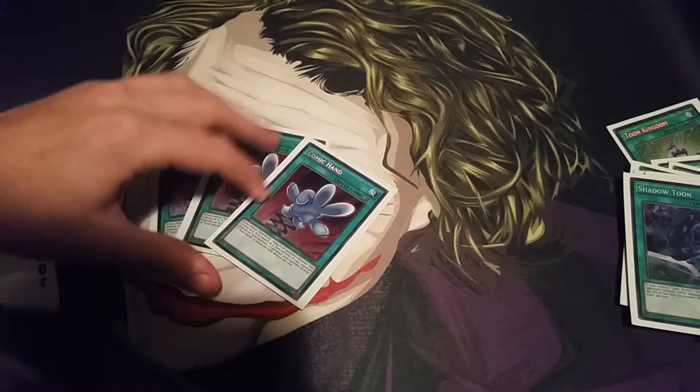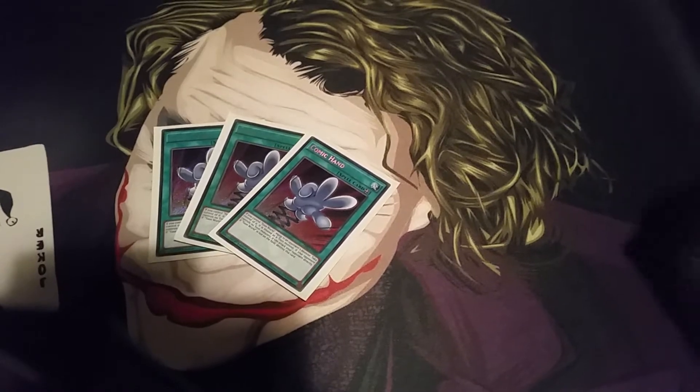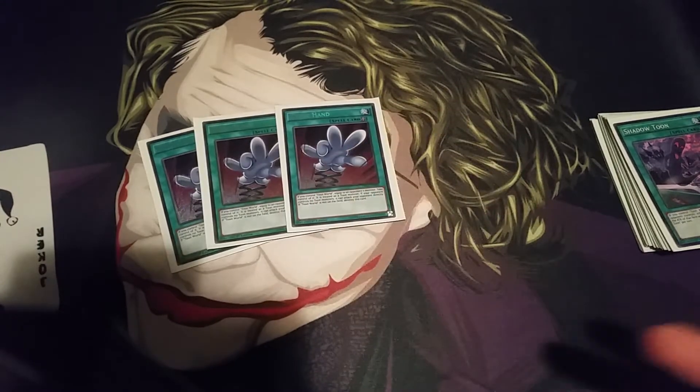Next I run the 3 Comic Hand. I run this simply because if I don't draw into a Kaiju, it is great to just tribute one of my opponent's monsters, give them the Kaiju, then use Comic Hand to take it to my side of the field — and it actually becomes a Toon card. So if you've got Toon Kingdom on the field, you can actually attack directly, because it automatically becomes a Toon card gaining the Toon effects.